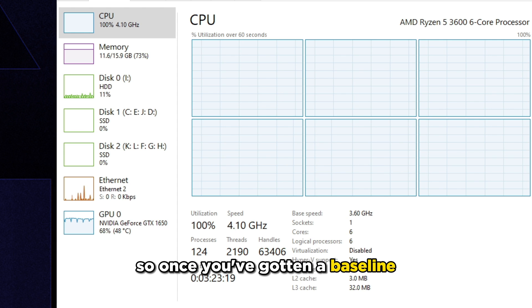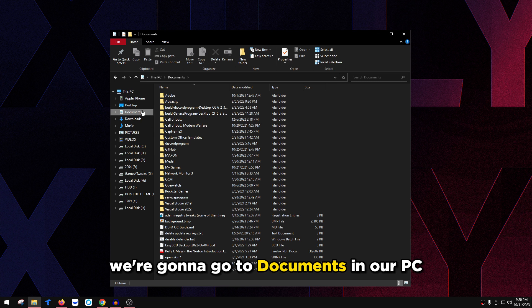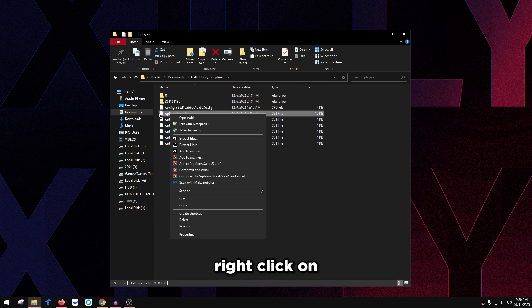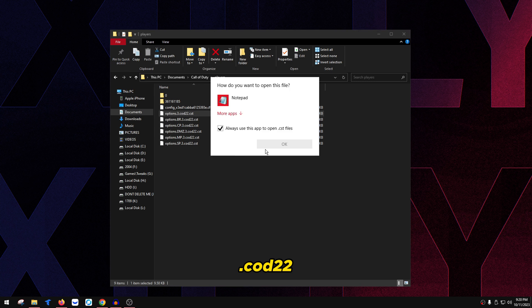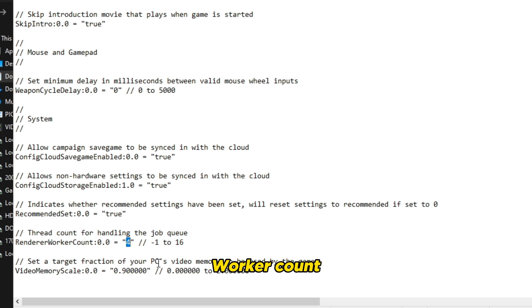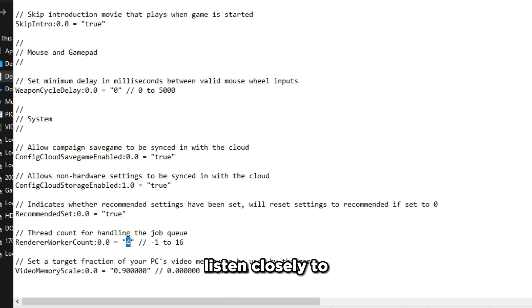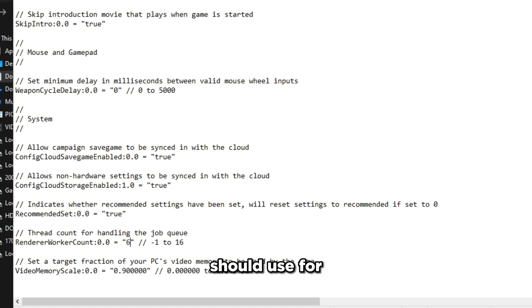Once you have a baseline, take whatever number you've determined for your CPU, go to Documents on your PC, go to Call of Duty > Players, right-click on options.3.cod22 and click Open With, then double-click Notepad. Scroll all the way down, find Render Worker Count — it might already be set to some random number. Set it to the specified number I provided. For example, I have a Ryzen 5 3600, so I'm using 6 because I have 6 cores.